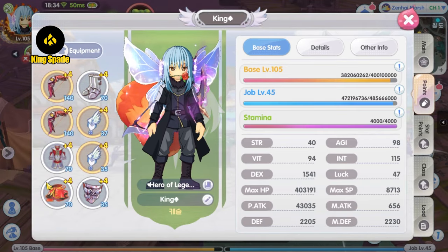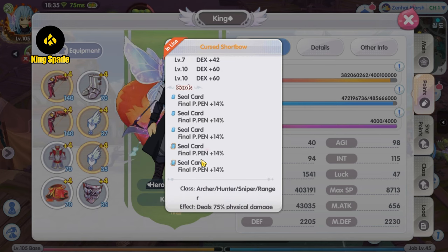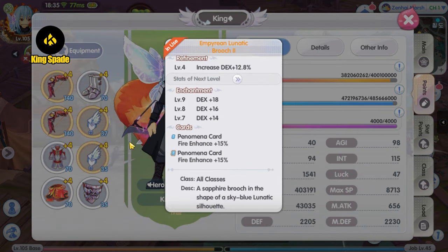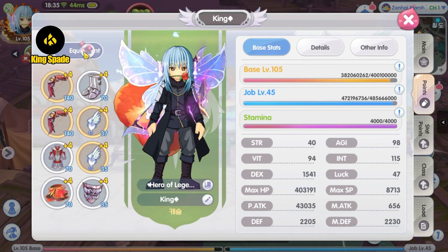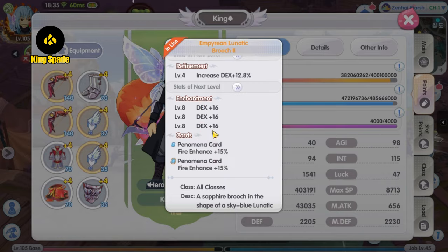That is the latest update for my short bow ranger in the Korea server. Now that my equipment and cards are sort of done, this setup is going to be used up until the Juno version. No more changes need to be done apart from the cards — I'm going to replace all of the headgear cards with the Dryad penetration cards when the Umbala patch is updated in the future.